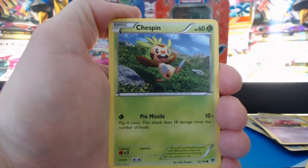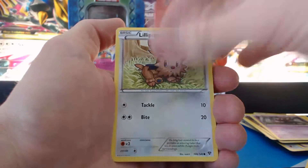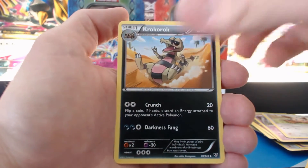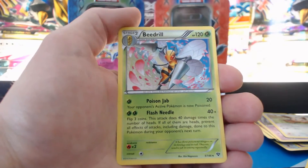Alright — Chespin tin. Fighting Energy, Swirlix, Pumpkaboo, Lillipup, Druddigon, Braixen, a Krookodile, Super Potion — Reverse Holographic. And a Beedrill.